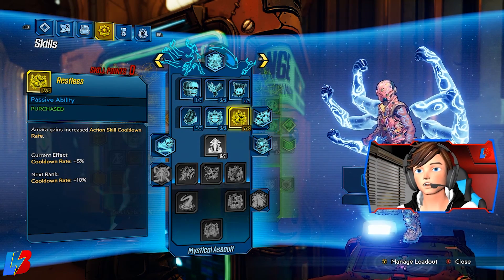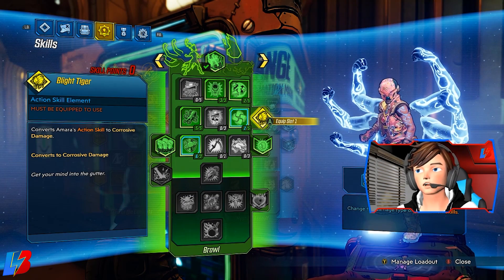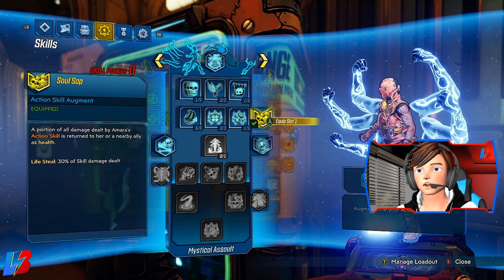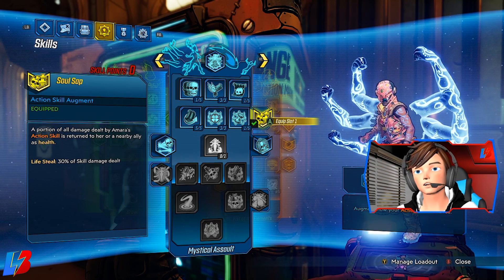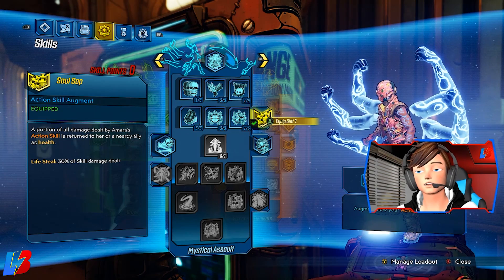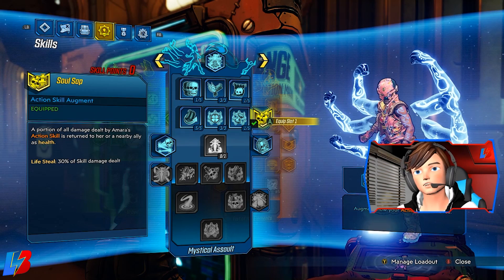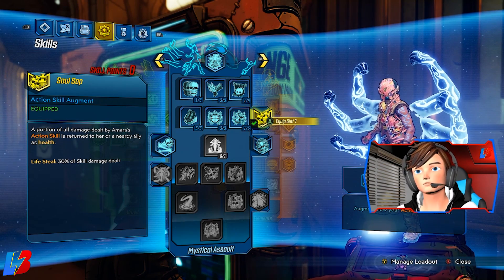For our action skill, we're going with Facepalm. We're also picking up Blight Tiger, which converts our element to Corrosive. And last but not least, Soul Sap — whenever we damage an enemy with our action skill, it returns a little bit of health back. Anytime we can boost our health is really important, especially for an unkillable build.